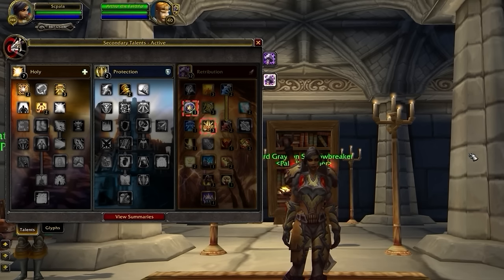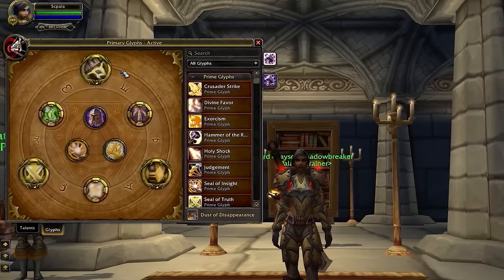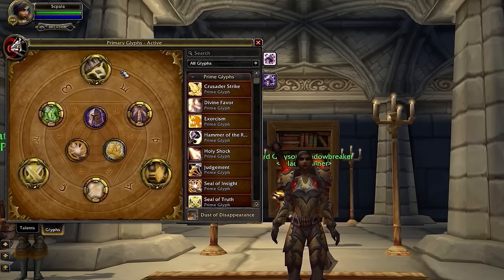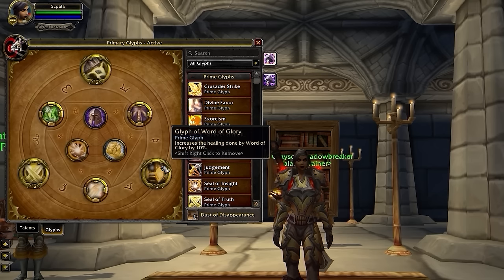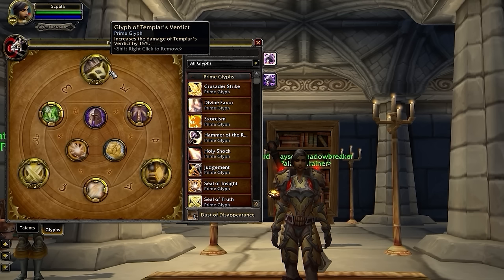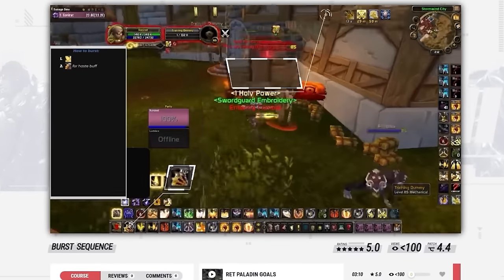Along with Talents, the Glyph system has changed in Cataclysm as well. You're going to have 3 additional Prime Glyph slots on top of Major and Minor. For Ret Paladin, you're going to have 2 that will never change regardless of build: Glyph of Templar's Verdict and Glyph of Word of Glory. Glyph of Templar's Verdict is crucial since it gives you more burst damage on your primary spender, and as a class that lacks Mortal Strike, you are entirely dependent on doing as much damage in the shortest window possible.